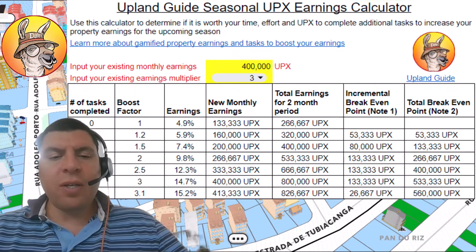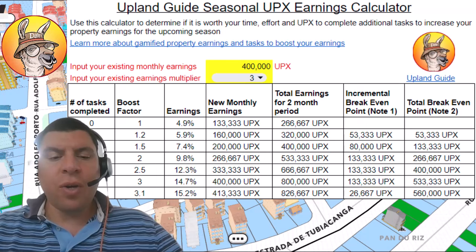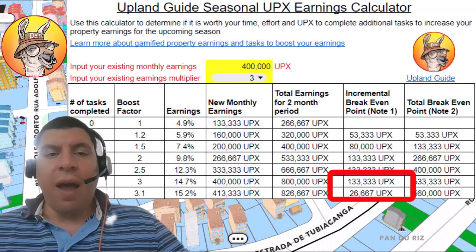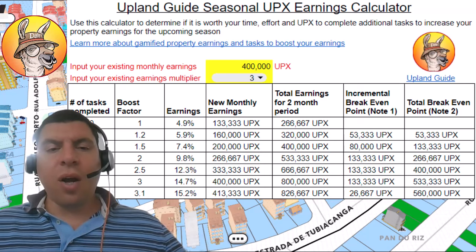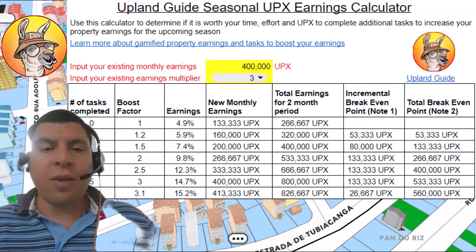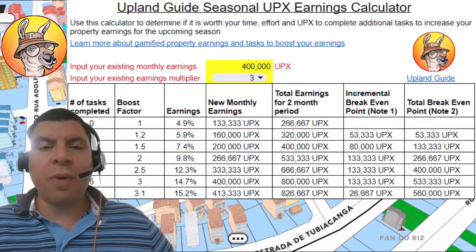Here's another example. You see a player who earns 400,000 UPCs each month from property earnings. You can see that in order to complete all of the tasks, his incremental break-even point from going from five tasks completed to all tasks completed will only earn him an additional 26,000 UPCs. Some of these tasks do take a lot of effort and can cost quite a lot of UPCs. So even if you do have a lot of earnings, it's not obvious that you're going to want to try and complete all of the tasks. This isn't to say don't try — if you're a gamer and you like the challenge, by all means go for it. But if you're looking at this specifically from an economic standpoint, this calculator should be an excellent help for you.